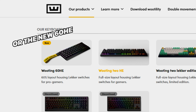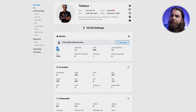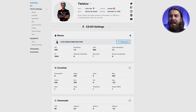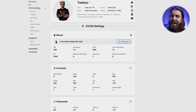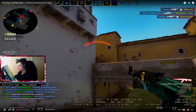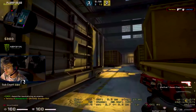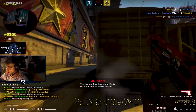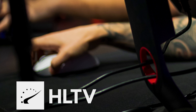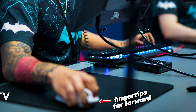For mousepad he is using the Vaxee PB, which is an insanely good mousepad. The silicone base should stick to almost any surface, so there shouldn't be any issues with the mousepad moving around at LAN tournaments. His monitor is the Zowie XL2546K, a very good monitor — pretty much every CS:GO tournament uses BenQ Zowie monitors. For keyboard he is using the Apex Pro, one of the better gaming keyboards.